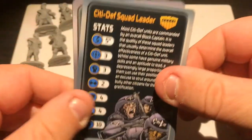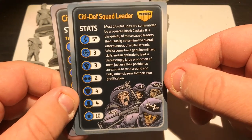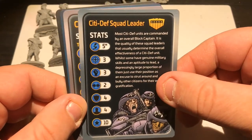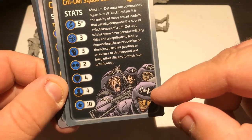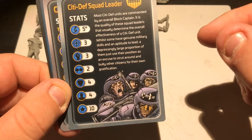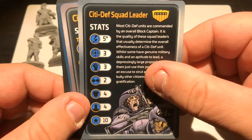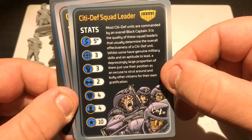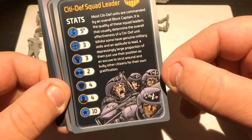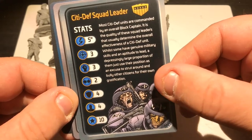So there's the City Def Squad Leader — the character, sort of, of the group. The artwork that Warlord put out has these City Def markings on them, and I really quietly hoped that these might have some transfers or decals in them, but alas not. I'm really not going to be attempting that freehand — maybe I will, who knows. And City Def Squad Leader — there you go.